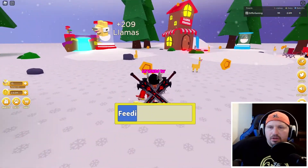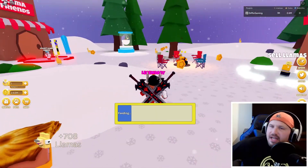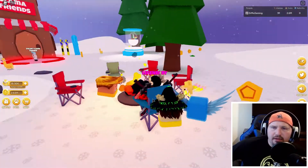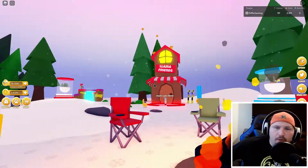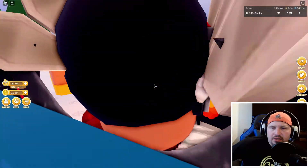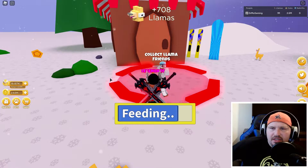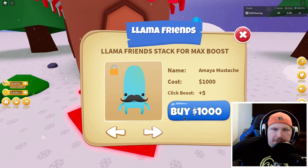We're over here getting coins and llamas left and right. I'm sitting down, taking a nap, warming up my hands because of all the snow. What's this? Llama friends — buy $1,000 for an Amaya mustache.